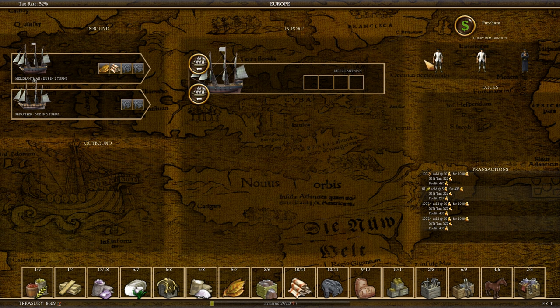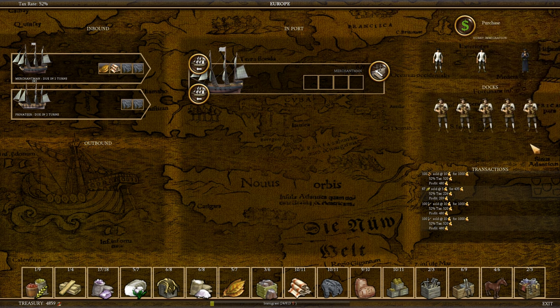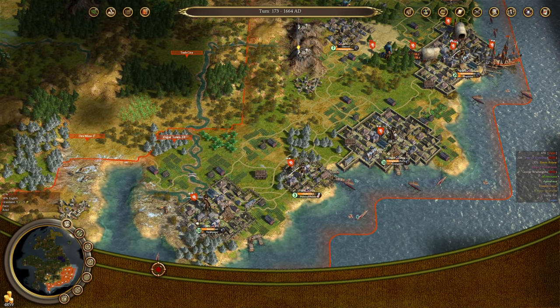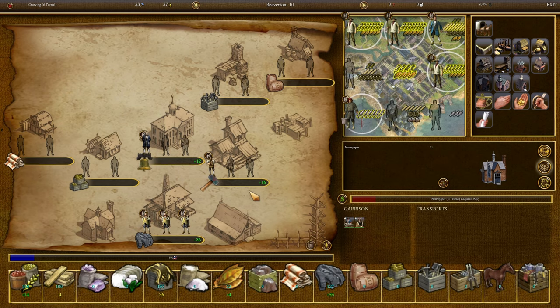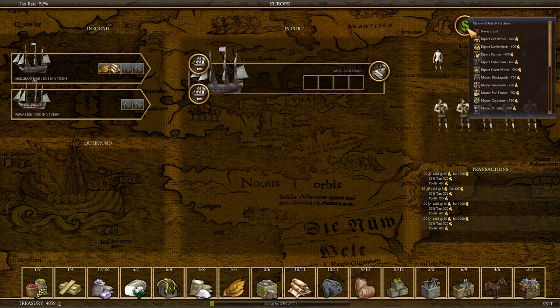If I look at my colonies, I'd say I'm going to need five carpenters — so I'll take five carpenters. After that we're probably going to need more farmers. However, fishermen are about as useful and they don't require any extra construction. So we're going to pick up three more fishermen.